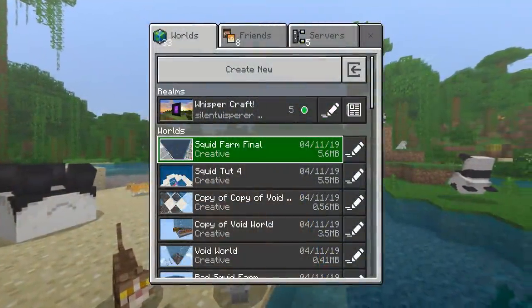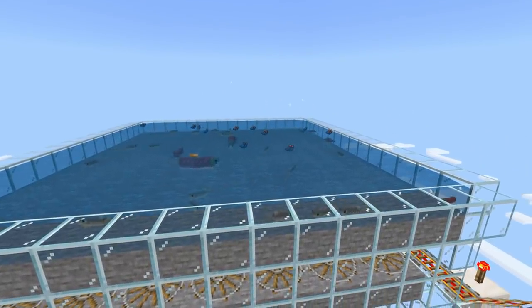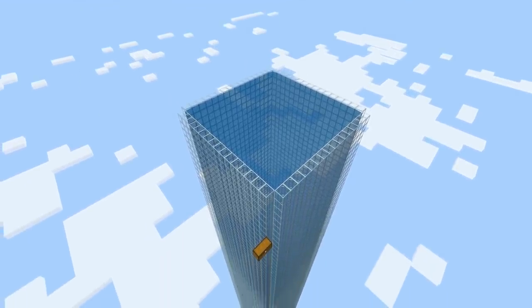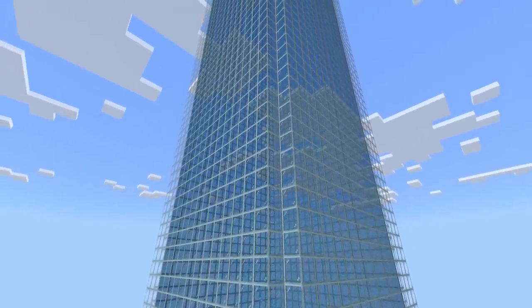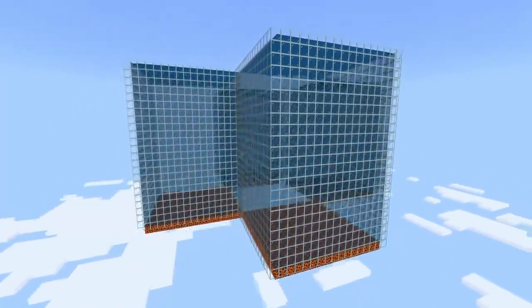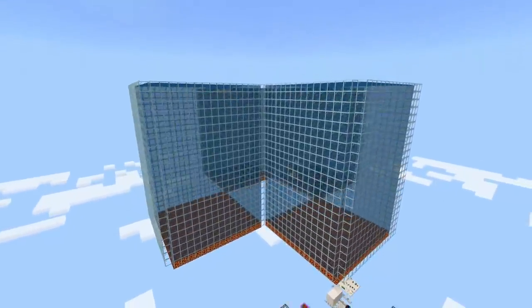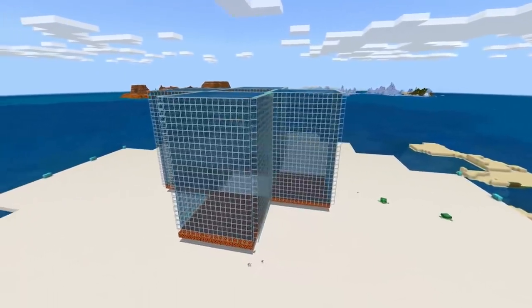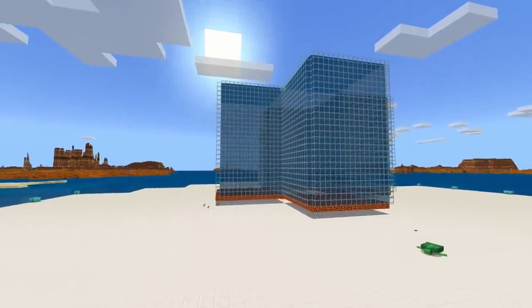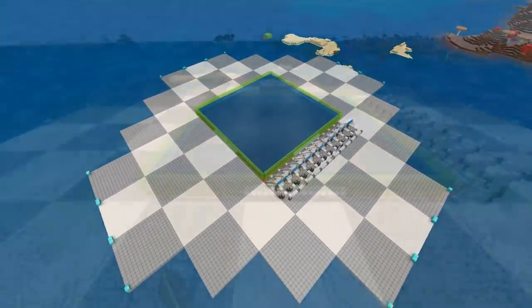I've done a lot of testing and designed many different farms. One of the main things I learned is that bubble columns are extremely laggy in mass — a really tall farm made out of bubble columns and magma blocks is going to be very laggy. You also need to kill everything pretty much instantly, because all squids, dolphins, and turtles share a mob cap of only four. If you've got four dolphins swimming around, nothing useful will spawn. I didn't get any good results until I spread out the farm and made it much more flat. This flat design has way less spawning space but gets about ten times the rate of anything else I tested, and it's not laggy at all.